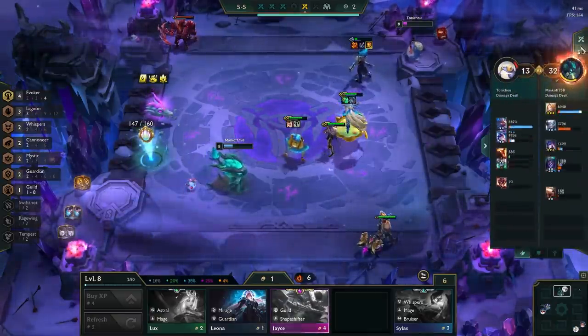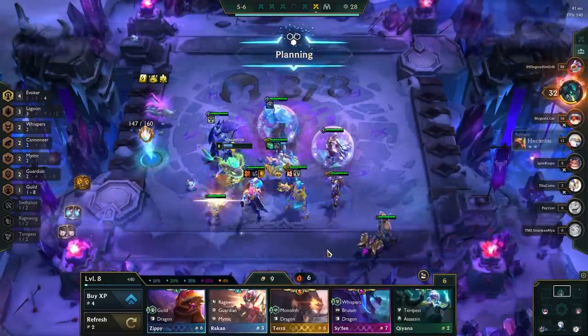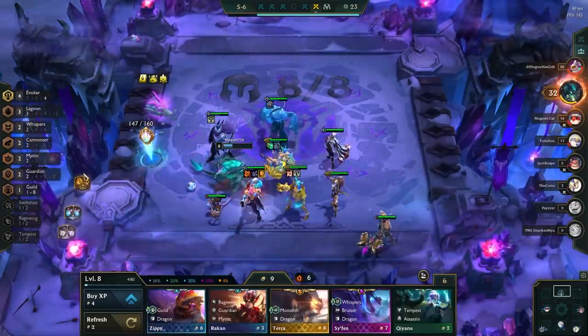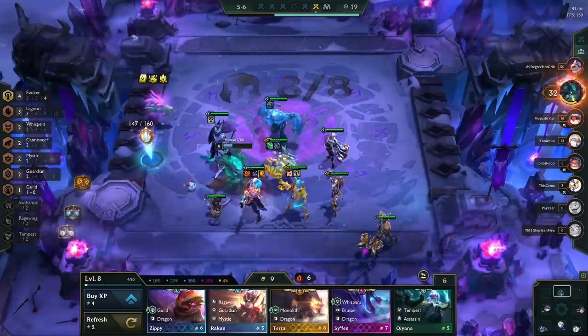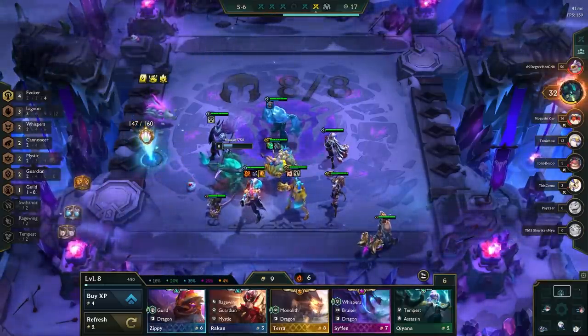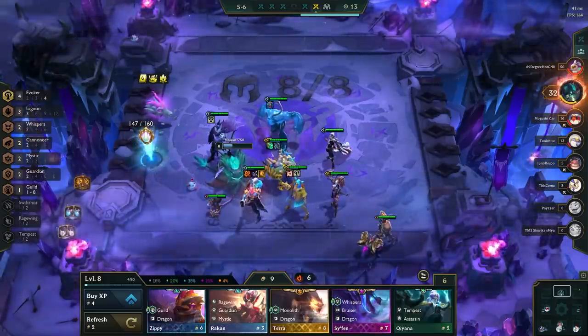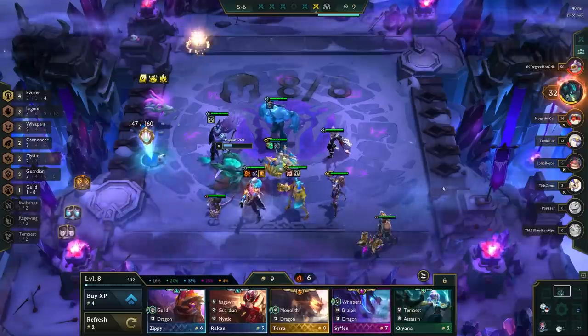If you get contested, what you do depends a little on how you get contested. You can get contested by somebody else trying to play the same comp, or you can get partially contested by someone else playing Seraphine and Zeri in other comps. If you get partially contested, you need to see what comp the other person is playing. A lot of the time they will just be using a 2-star version of Seraphine and Zeri. In that case, we are in a less favorable position, but we can definitely still hit everything we need.